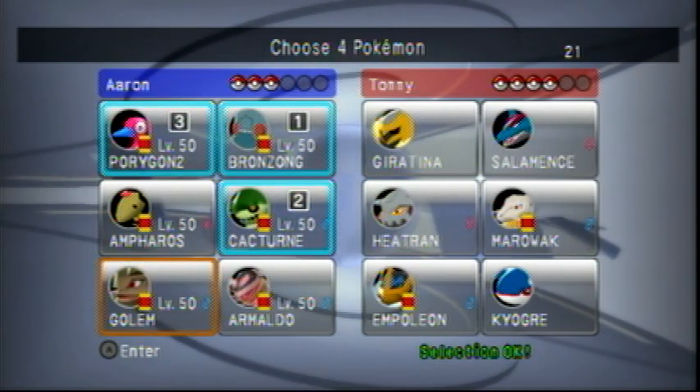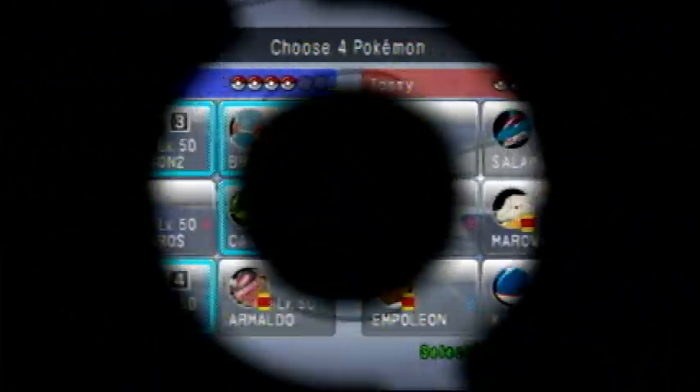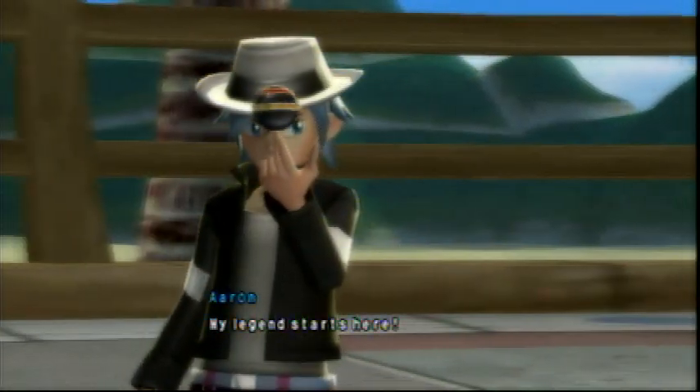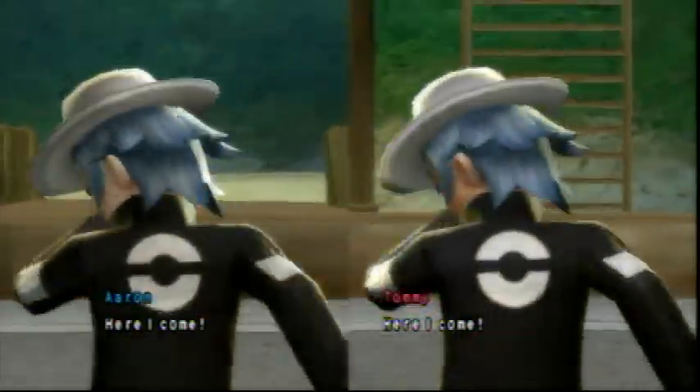Coyote is my least favorite because of that nasty Water Spout — it's really powerful, especially on a scarfed one or more like on a spec'd one, but that's besides the point. Anyways, this is Wagon Coliseum. I actually really like that place — well, I don't really like this place because of all the palm trees and being by the sea, but it's kinda cool.